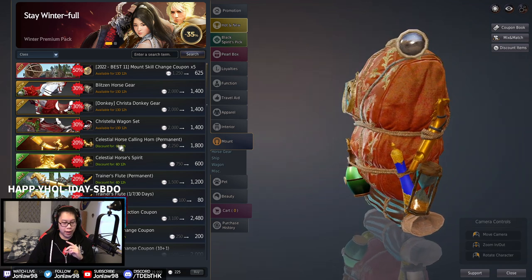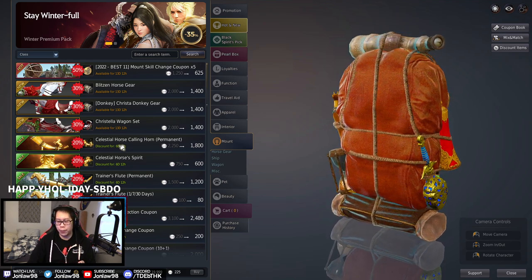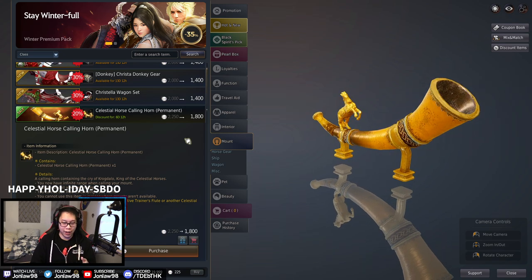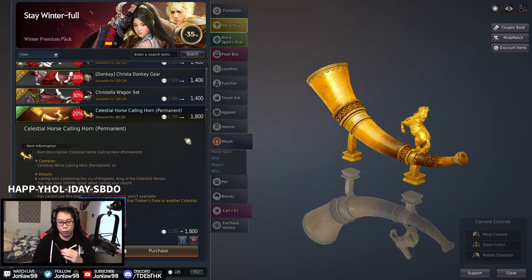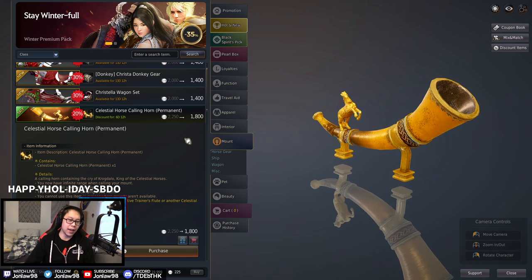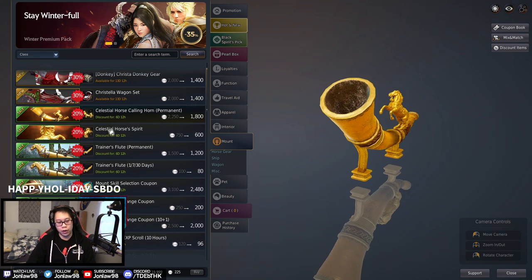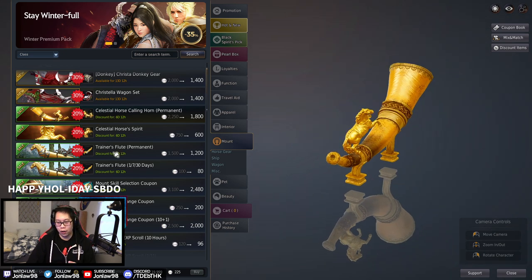Another important item is a permanent horse whistle. Horse riding is the most important way to get from point A to B quickly. The Magnus changed things a little, but even getting to the Magnus well requires traveling, so getting a horse whistle is probably one of the most important purchases, especially while it's on sale.